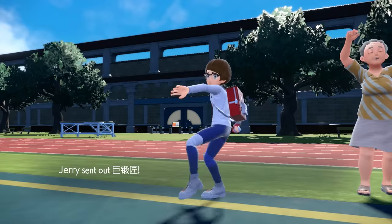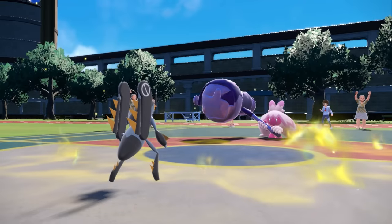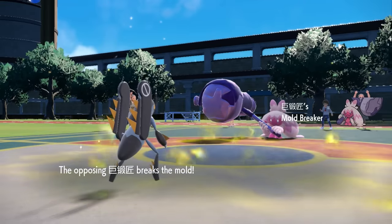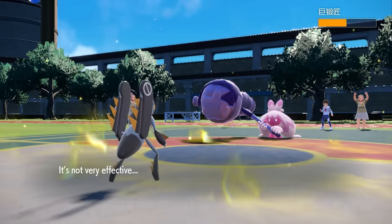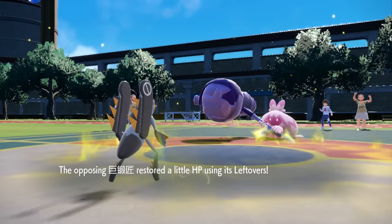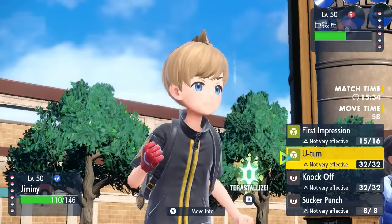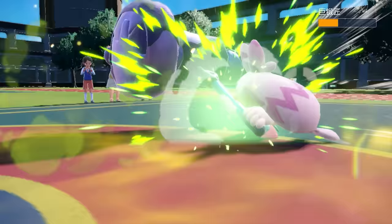It doesn't matter how fast they are — with First Impression we can just guarantee huge damage here. They're actually going to switch back into the Tinkaton, which is my best play to go for First Impression just to cover if they stay in. But also it has to come in, it takes Spikes damage along with Stealth Rock, and First Impression still does a nice chunk even with the resisted hit. The good thing about having Low Kicks with the Silver Powder item is it kind of bluffs the Choice Band, and I just realize it's in my best interest to go for a nice little U-turn here.